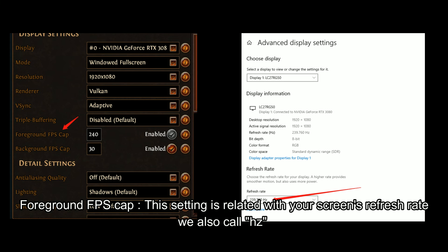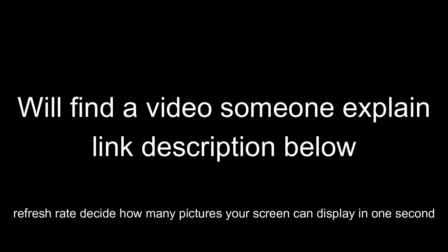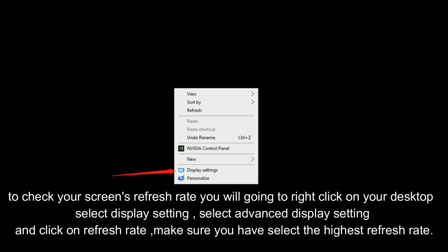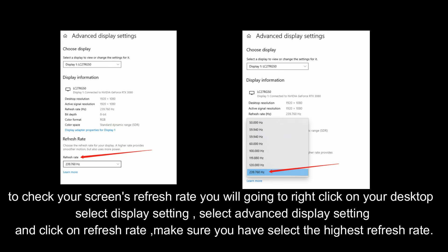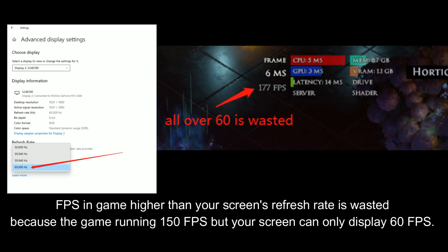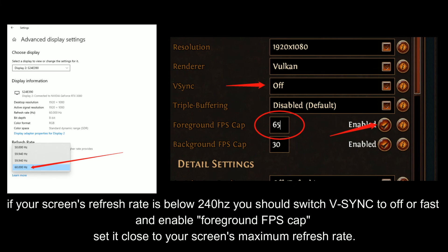Foreground FPS Cap: this setting is related to your screen's refresh rate, also called Hz. Refresh rate decides how many pictures your screen can display in one second. To check your screen's refresh rate, right-click on your desktop, select Display Settings, select Advanced Display Settings, and click on the refresh rate. Make sure you have selected the highest refresh rate. FPS in-game higher than your screen's refresh rate is wasted — if the game runs at 150 but your screen only displays 60, those extra frames don't help. If your screen's refresh rate is below 240Hz, you should switch VSync to off or fast and enable the foreground FPS cap, setting it close to your screen's maximum refresh rate.